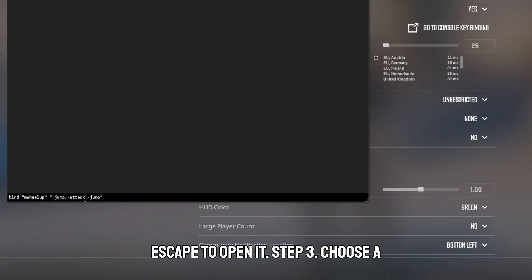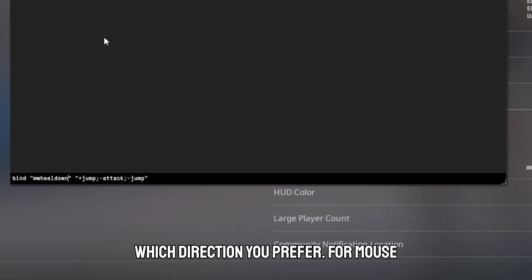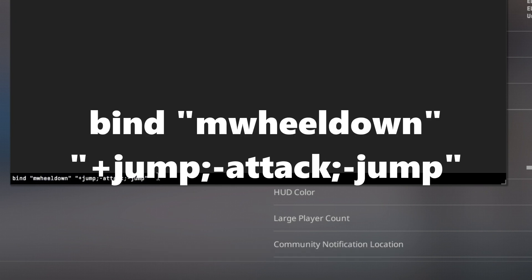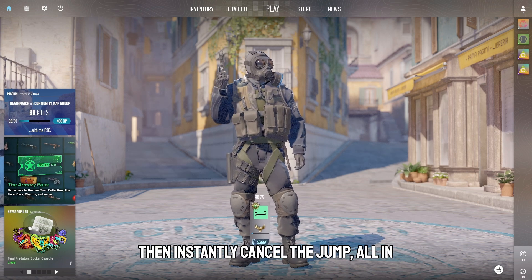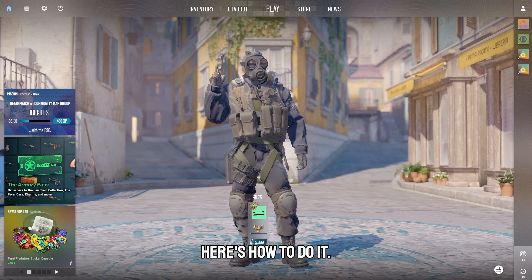Step 3: Choose a bind. You have two options depending on which direction you prefer — mouse wheel up or mouse wheel down. This bind makes you jump, throw, then instantly cancel the jump, all in one flick of the wheel. Super clean — here's how to do it.